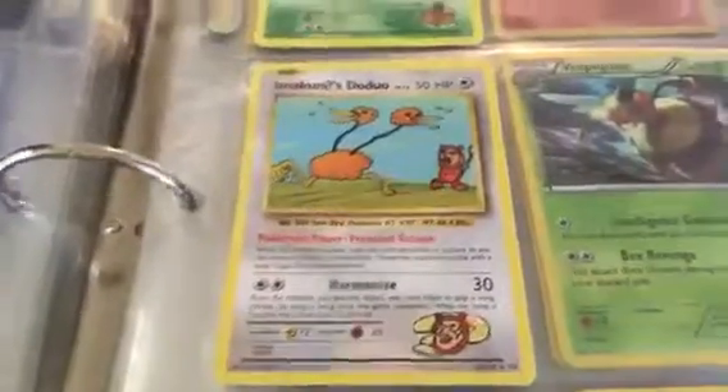Oh, not this page. Exeggutor Secret Rare, Secret Rare Surfing Pikachu, and Secret Rare Emolga. Super Duo.